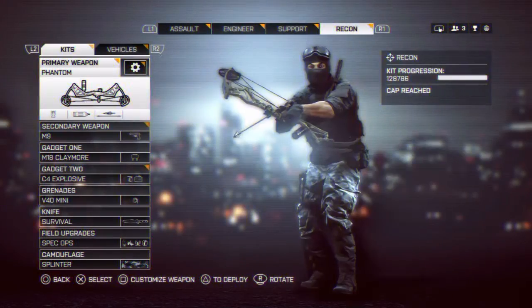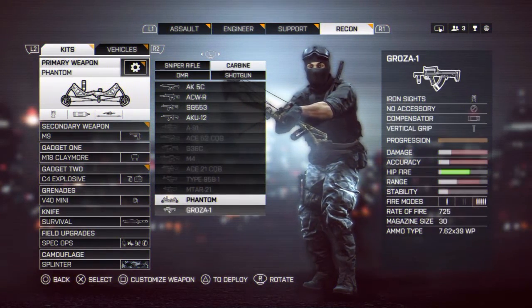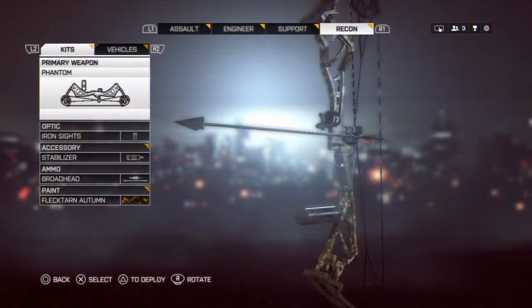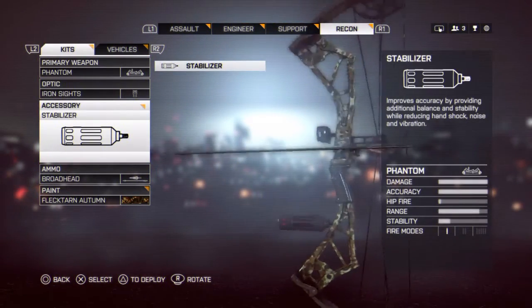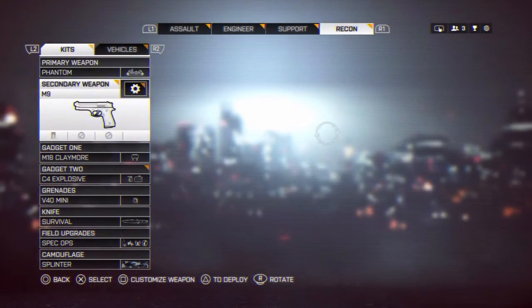You can then go into your loadout and it will be under the carbine section, right above the Groza. It has a built-in stabilizer that you cannot remove, just base iron sights — you can't put anything else on it.